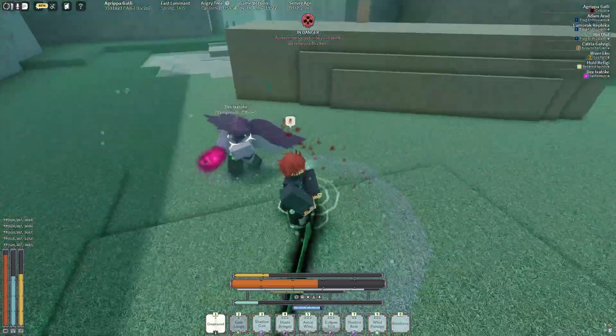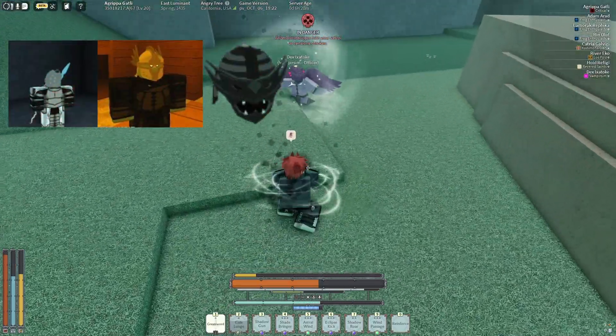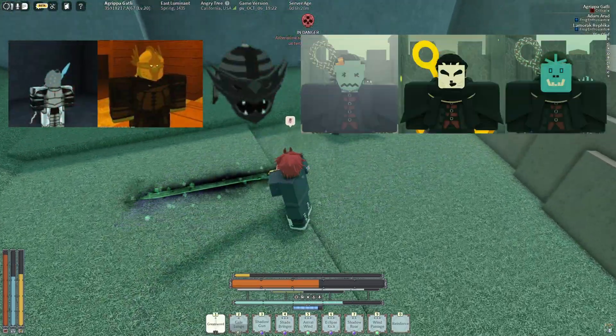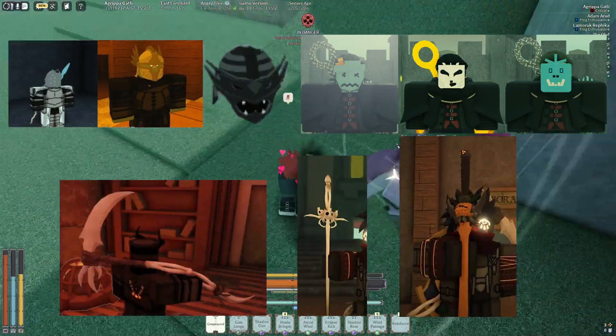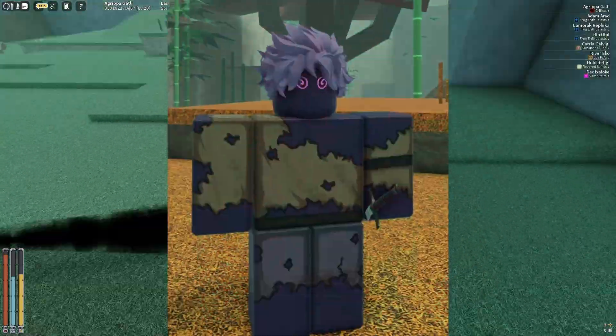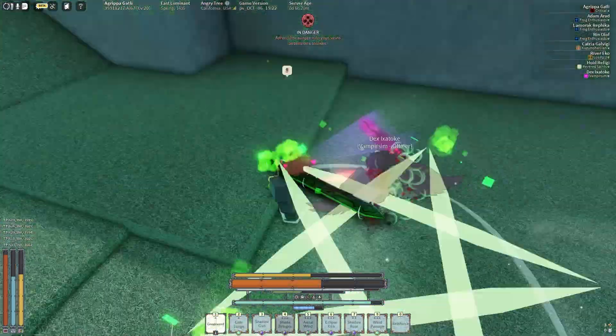For starters, we at least got to introduce what we already know we're getting. This includes some helmets straight out of Rogue Lineage, masks that plagiarize their favorite mobs in-game, three weapons which include a sword, rapier, and scythe, and some race variants. This is what was available last year, and I'm assuming this will all be available this year.